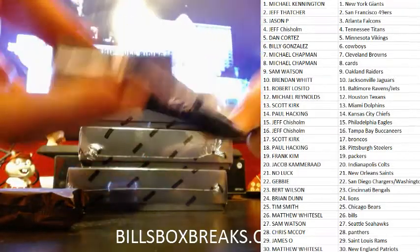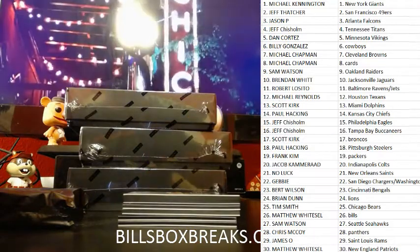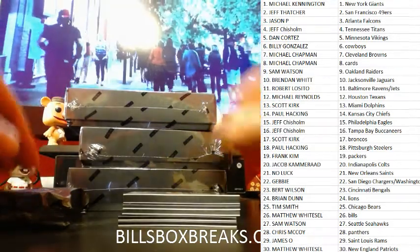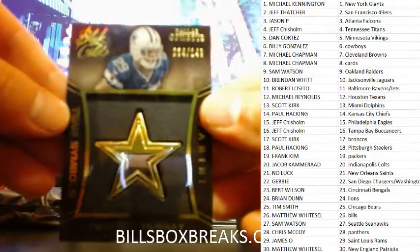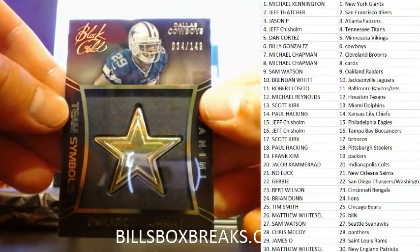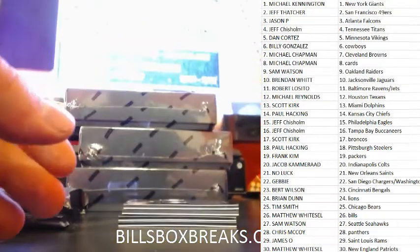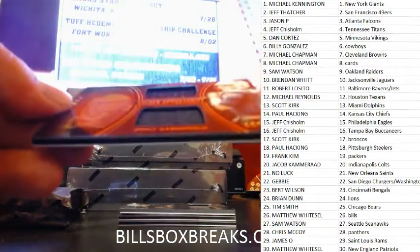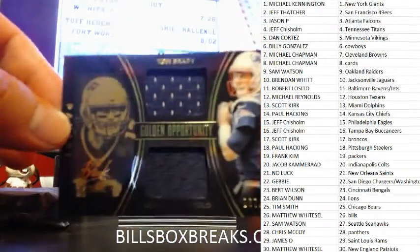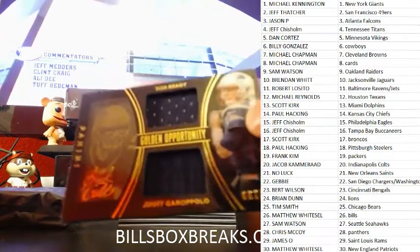First pack, coming at you. First card going to the Cowboys — DeMarco Murray, out of 149. Second card, nice Tom Brady and Jimmy Garoppolo dual relic. That's at a 149.